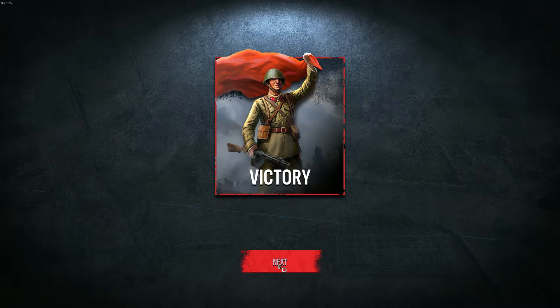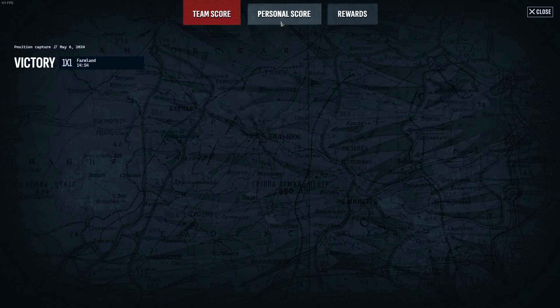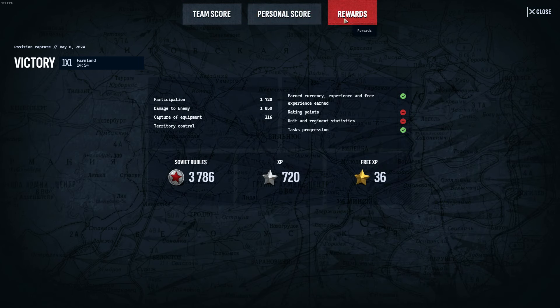Once I've captured the A point and the G point, the mission will be over. And there we go — we've won the mission. We get match stats showing kills with infantry and tanks, a personal score breakdown, and rewards: 36 experience points, 3 XP, 720 standard XP, and Soviet rubles — manpower of just shy of 4,000.